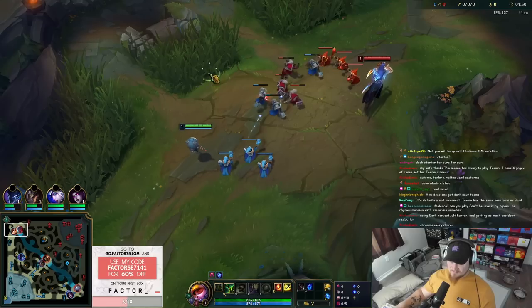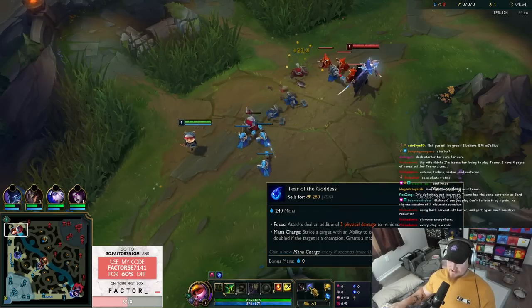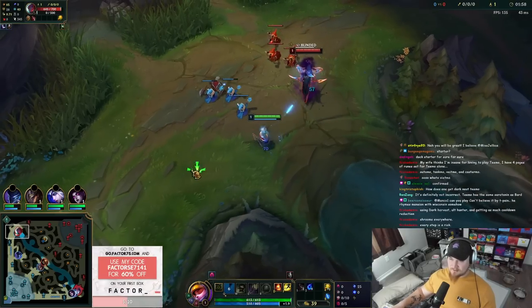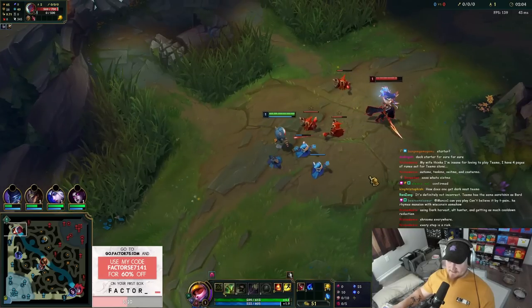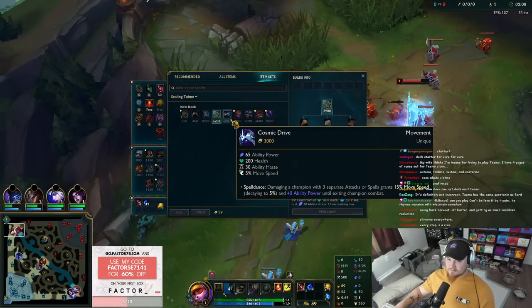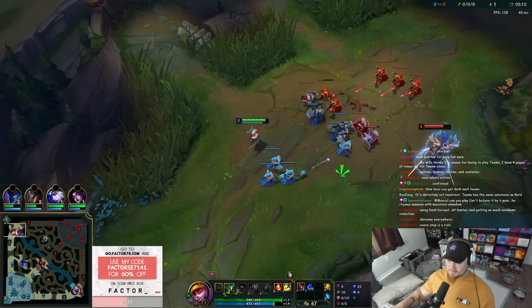We're going to combine that with Seraph's Embrace. We have Tear, which is scaling, and then we get Seraph's Embrace from Tear. We're also going to be stacking Rod and scaling with that. The rest of the build is Cosmic Drive, Demonic Embrace, and Void Deathcap. That's going to be the setup.